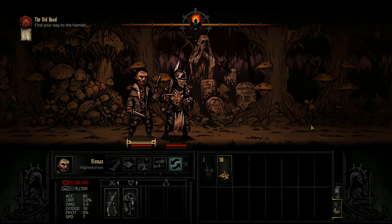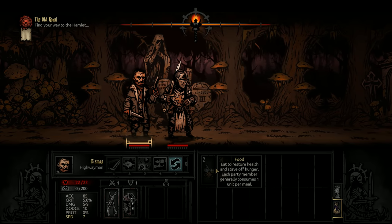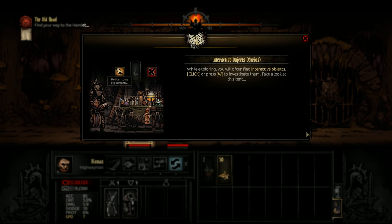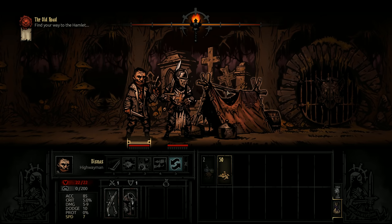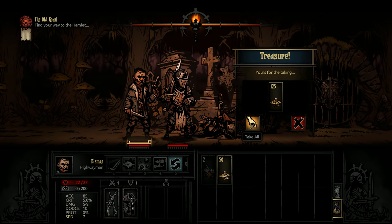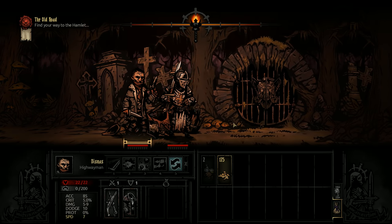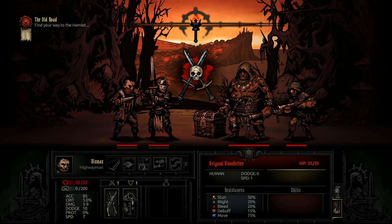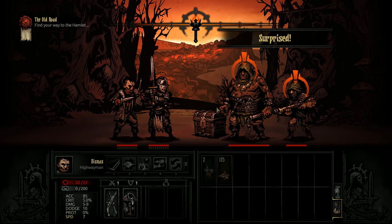We critted them and got 50 gold pieces. We also have food, which we will not eat — we'll talk about that when we get to the camping. Despite coming across this tent, that's not what comes up next. We'll have Dismas pick this up. The brigands have left valuables — sometimes that'll work out well and give you resources, sometimes it'll give you a booby trap.